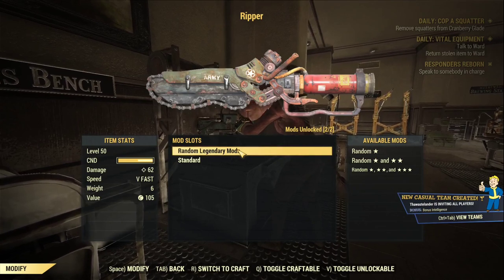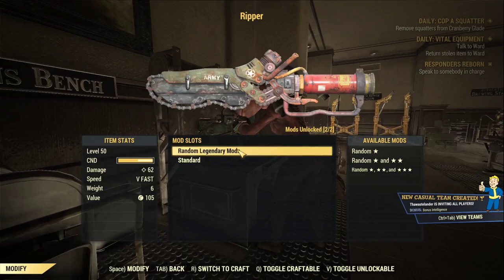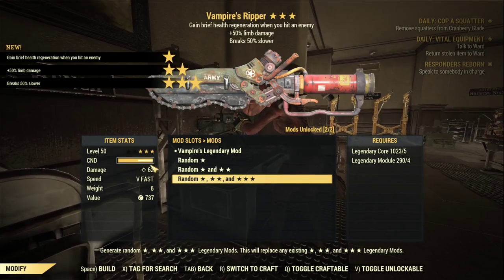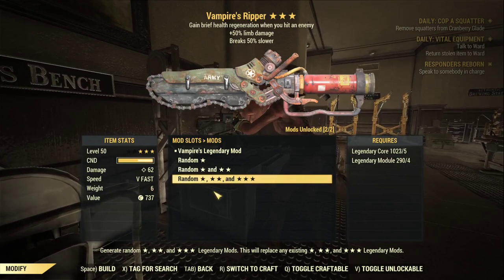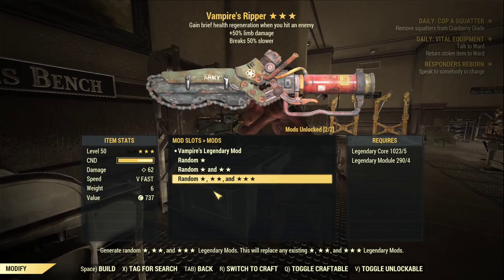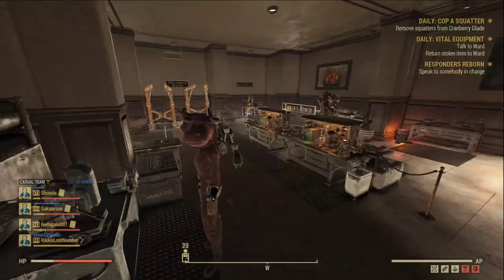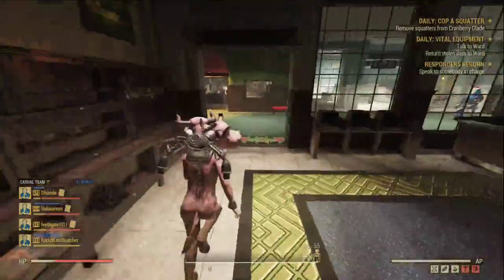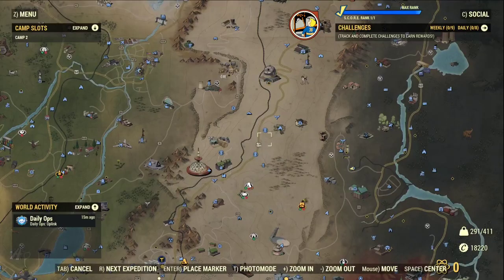I'm going to quickly apply a few legendary mods to it. I hope to get a Vampire one after only a few tries — I got my Vampire Ripper! The second and third effects are really nothing special, but as long as it's a Vampire it should be good enough. Now I need to find the Drill and Chainsaw to see whether they're going to work with legendary crafting as well.